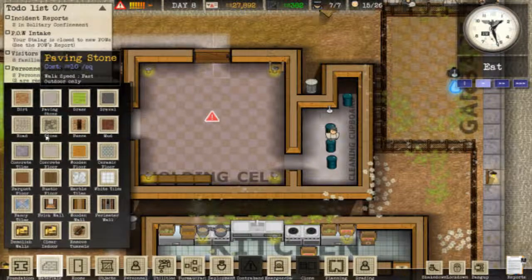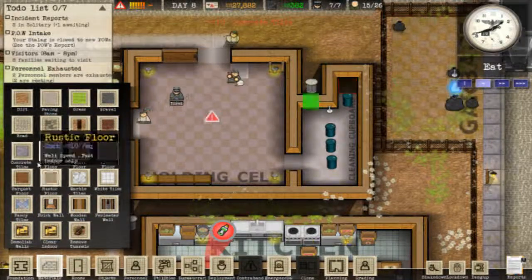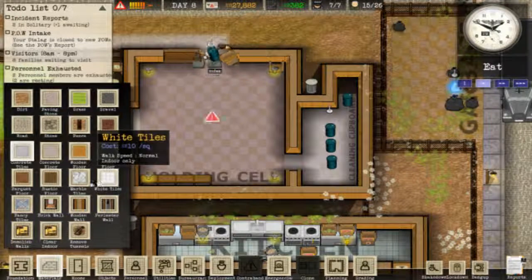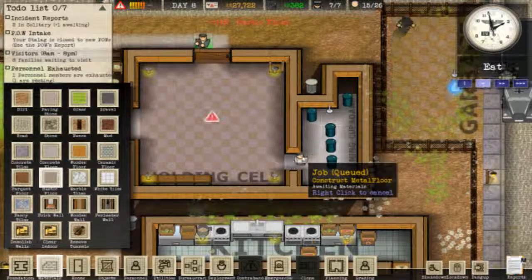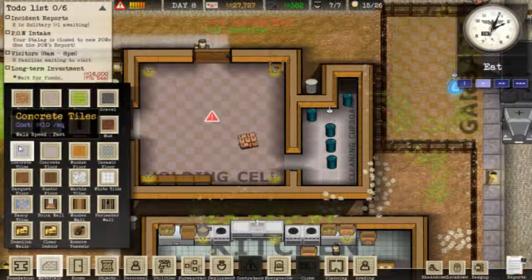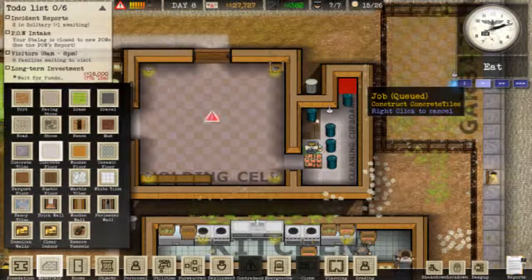Materials. That's going to need... let me think. It's gonna need some concrete tiles. Is it? No, it's concrete floor. Is it? No, it must be concrete tiles. I guess we'll find out. What I could do instead actually is have... this. And then obviously concrete. What is that for? Walk speed fast. I've probably done the wrong thing there, but whatever. That's interesting.